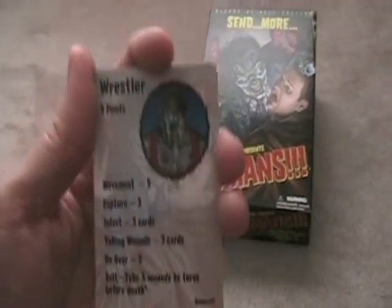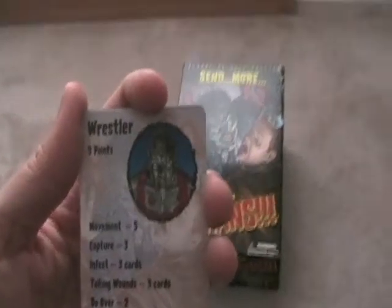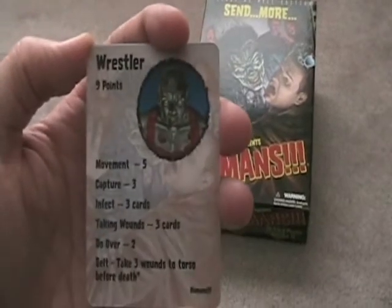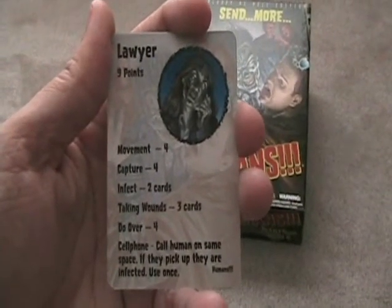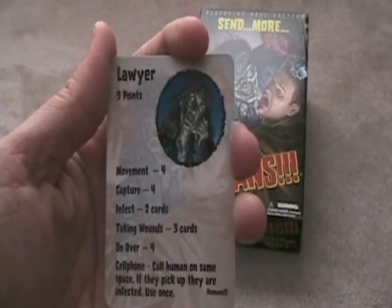The Wrestler takes nine points to win. He can take three wounds to the torso before death — so instead of two torso wounds, he can take three before he dies, making it a lot harder to kill him. The Lawyer has Cell Phone: they can call a human on the same space, and if they pick up, they're infected — meaning if they roll a four, five, or six, they infect them automatically.